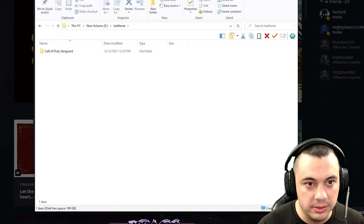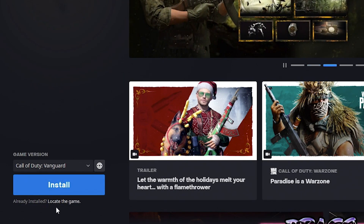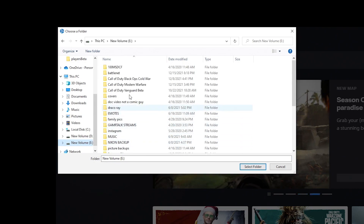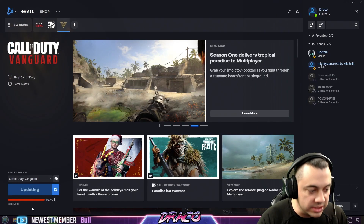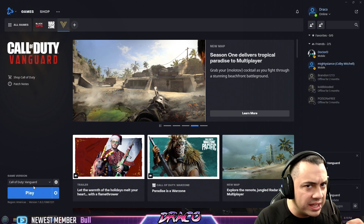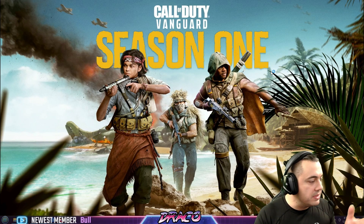Now close this out. When you go to Play Vanguard, it's going to say it can't find the game. You want to say it's already installed — locate the game. Go to where you actually had it. I'm going to go to E drive, Battle.net, Call of Duty Vanguard. Select that Vanguard main folder and it's going to do a couple updates — a quick update where it updates some of the configuration files or something that got corrupted during the update. Hit Play and the error is going to be gone.